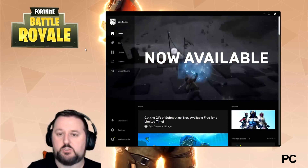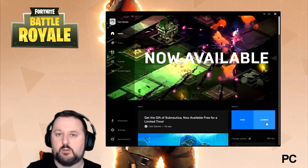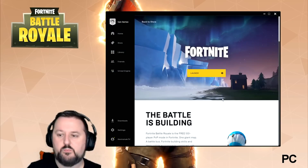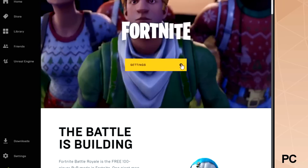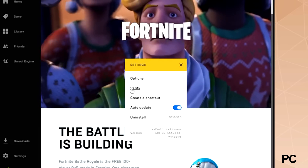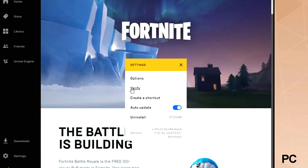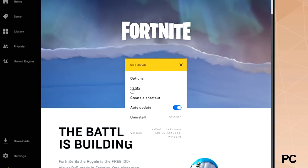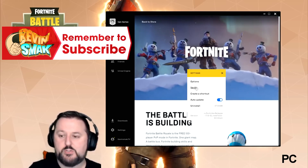The Epic Launcher has changed — it now starts you off in the store. Go ahead and click on Home and you should see Fortnite there. You don't want to launch it; you want to click View. This is something that will take some time, just so you're aware. Click there and choose Verify. What that's going to do is verify all your files and make sure they are in order. This will help a lot and make sure the game runs smoothly. I always recommend doing this if you're having any problems at all, so make sure you run a verify.